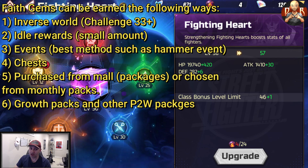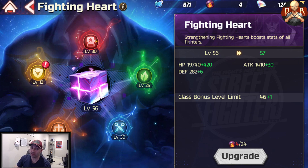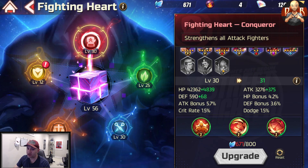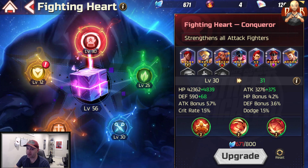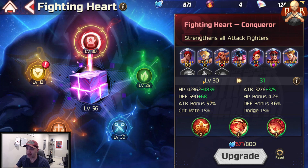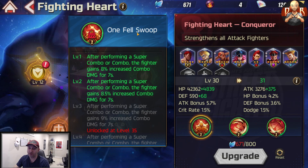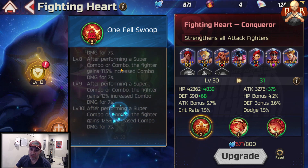Each Exclusive Fighting Heart has dedicated skills — passives and actives — for each class. The Conqueror Fighting Heart strengthens all Attack fighters. The first trait is called One Fell Swoop: after performing a super combo or combo, the fighter gains 8% increased combo damage for seven seconds, and this increases in power with each level.